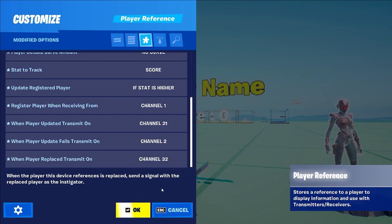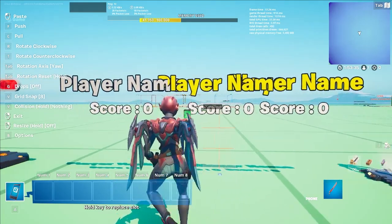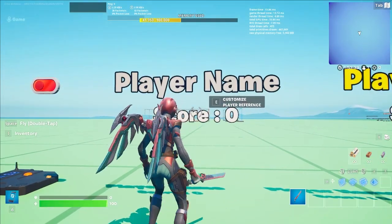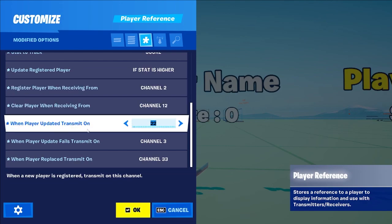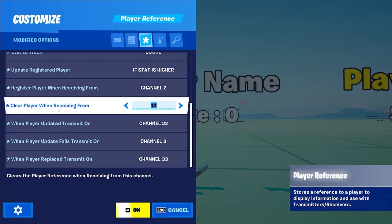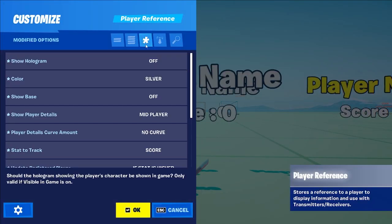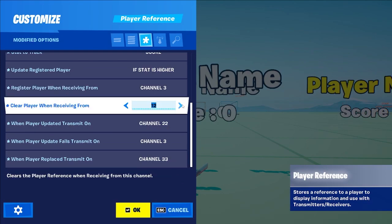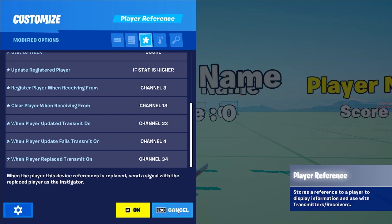This may look confusing but trust me on this one. Now you can copy your player reference and just add 1 to every channel. So for the second one: register with 2, when player update 22, when update fails 3, when player replaced 33. Except you will also add clear player when receiving from 12. After that, you can continue copying as many players as you like, just adding 1 to every channel from the previous one. In my example I have 5 slots, so the last reference registers with channel 5.